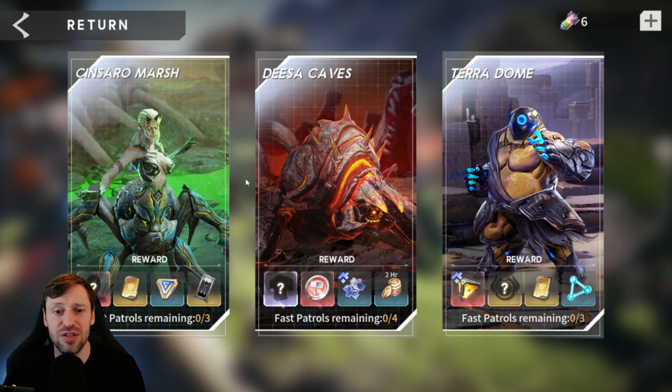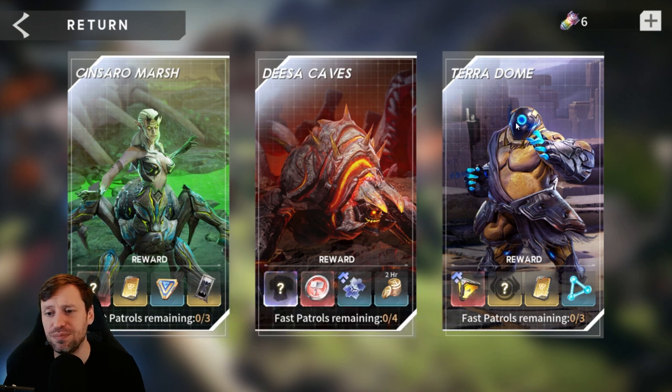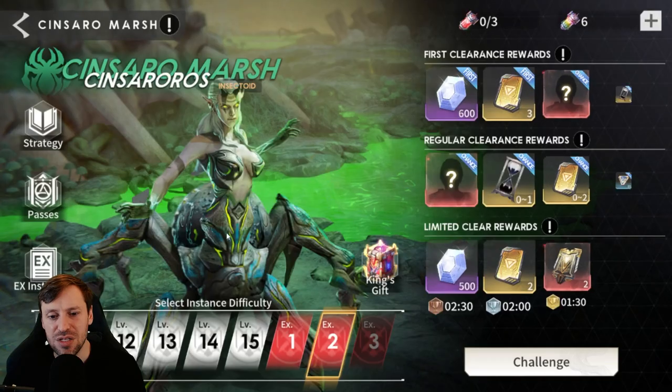Early on I like to heavily farm Disa's Cave, build up a solid amount of legendary gear, and then once you've done that focus and put all resources into Sincero's Marsh. We need to buy stamina every single day and put that in. The Teradome I don't focus too heavily on — you build up prototypes pretty easily just from the three stamina you get daily.